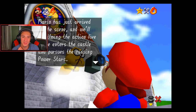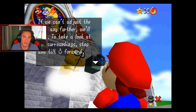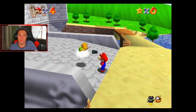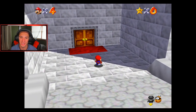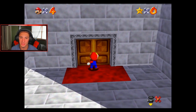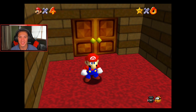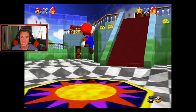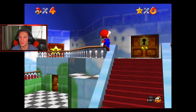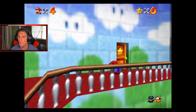The camera guy is just chilling here. Two bros reporting live from outside Princess Peach's castle — Mario has just arrived on the scene and we'll be filming the action live as he enters the castle and pursues the missing power stars. They go over the controls and camera angles. We can do backflips and all that, and we can head inside the castle. There's no key in this one — that was only the DS version where you had to catch the rabbit.